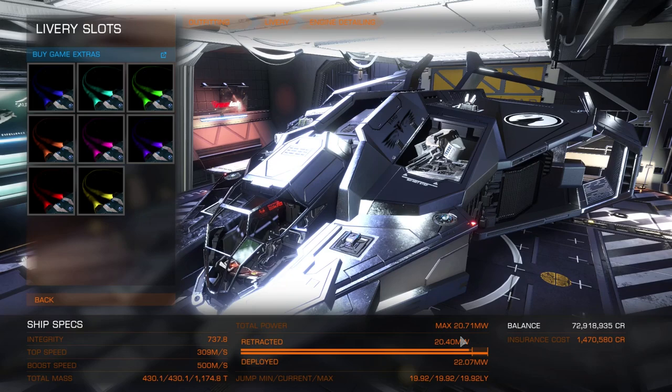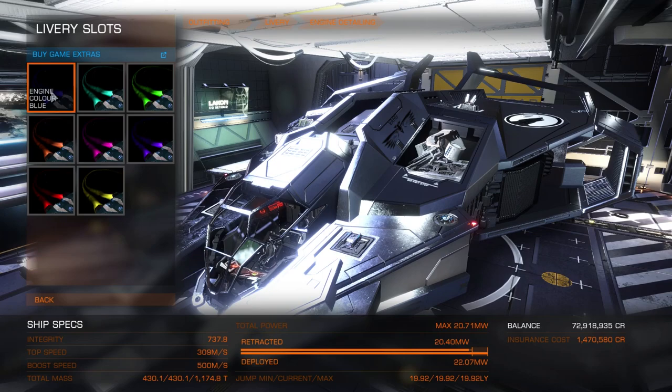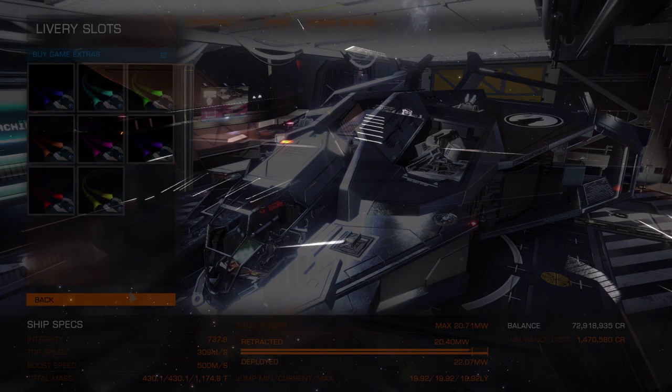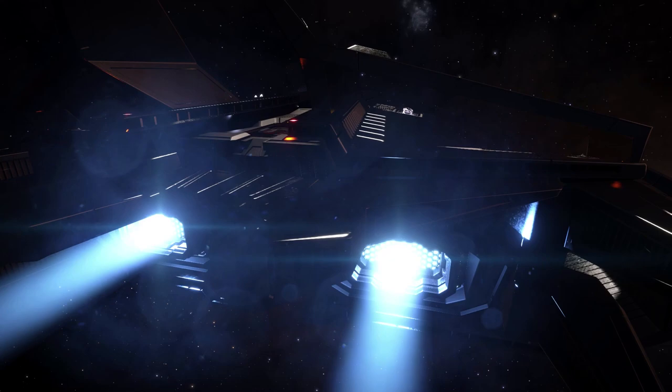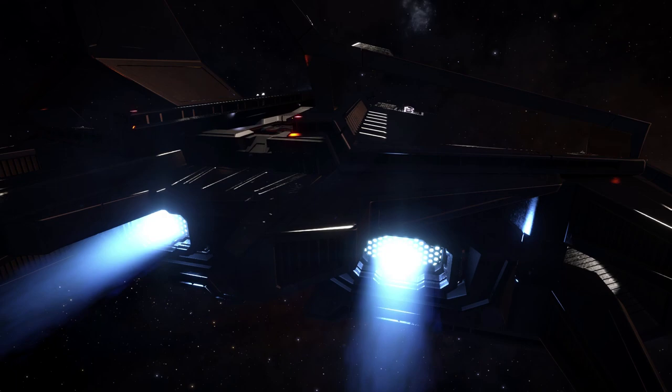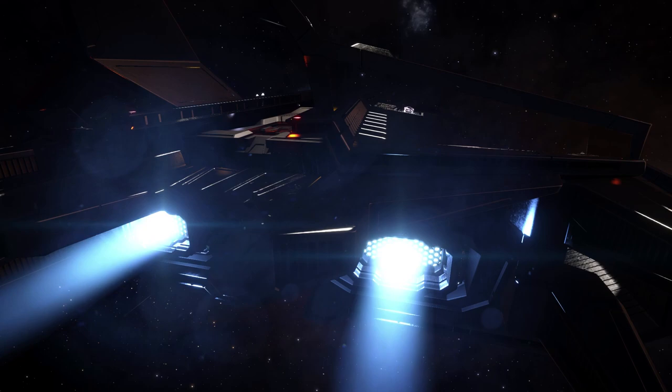First of all, what we're going to do is take a very quick look at these brand new engine colours, because there's not a massive amount to look at here. We're going to select each of these and see how it changes our engine thrusters. Let's start with the standard — I don't see any problem with these engine colours myself, in fact I really like these. We can see it changes colour to some kind of afterburner colour when we boost, which is awesome.